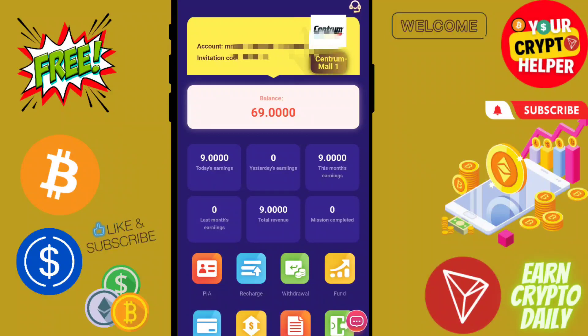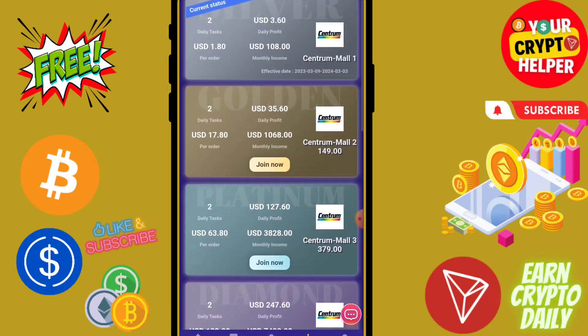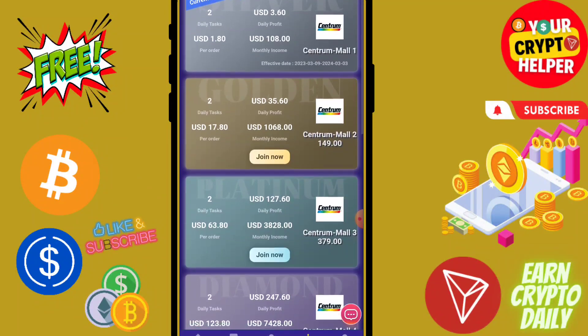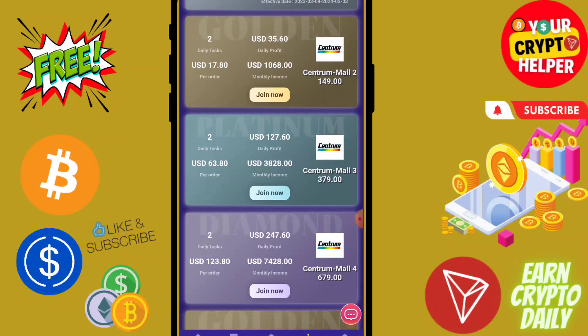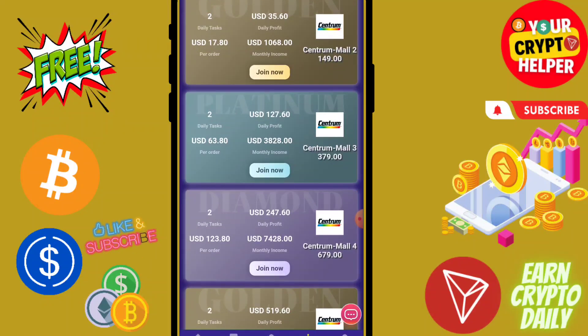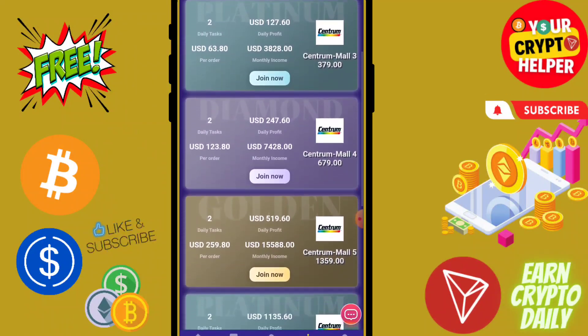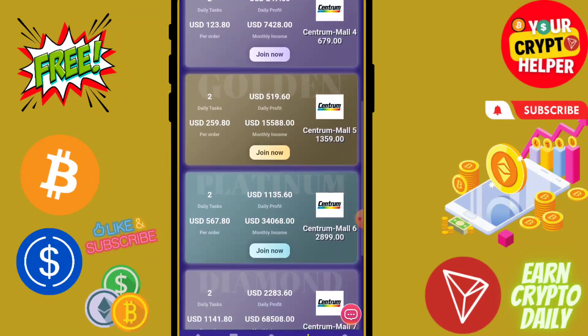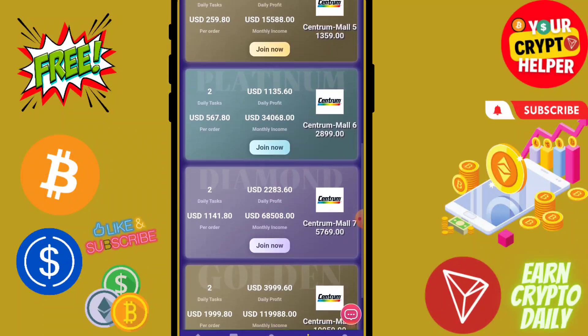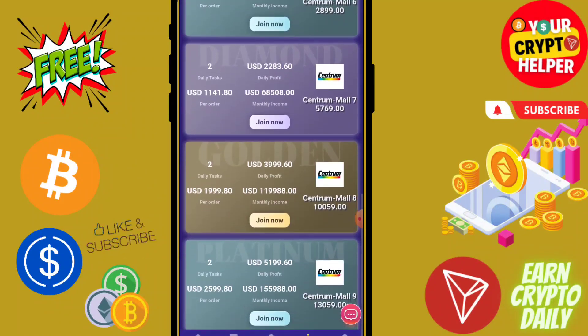If you deposit only 9 USDT on this platform you will get 3.60 every day, because 60 USDT is absolutely free. If you deposit 149 you will get 35.60, or you can deposit 89 to get 35.60. If you deposit 379 you will get 127, deposit 679 you will get 2.7, deposit 1359 you will get 519, deposit 2899 you will get 1135.